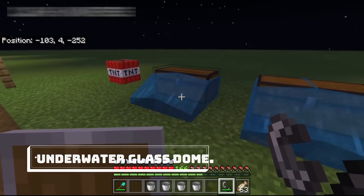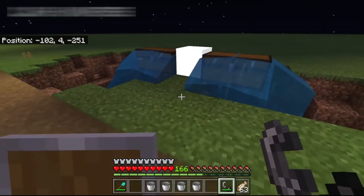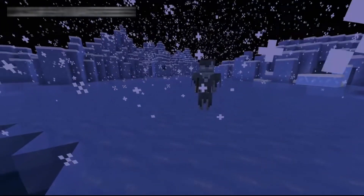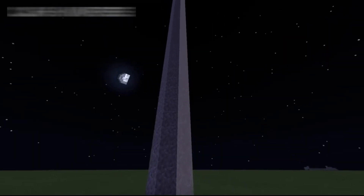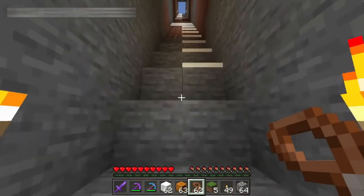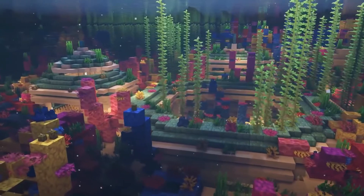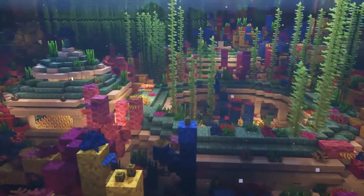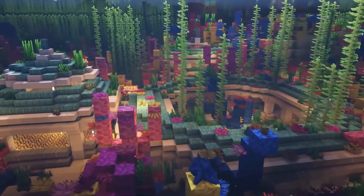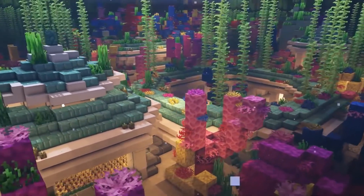Underwater Glass Dome. If you want to have a full view at the bottom of the sea, why not go with a glass dome to not miss any detail? This Minecraft underwater base idea comes yet again from Random Steve Guy, and it's super easy to craft. The biggest challenge would be not drowning as you build the glass rings to close off the dome. A good complementary idea is to find a shipwreck nearby to blend it with the wooden interior seamlessly.